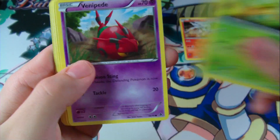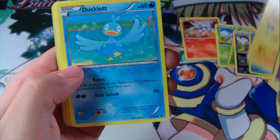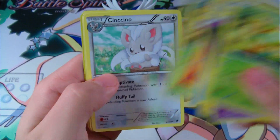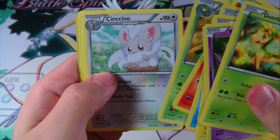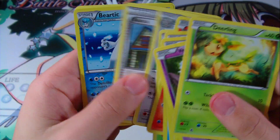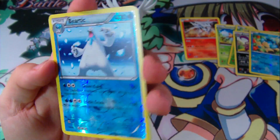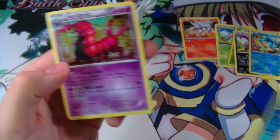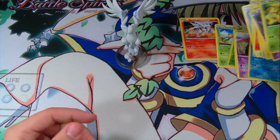Last pack. We have a Deerling, Venipede, Emolga, Ducklett, Pansear, Swanna, Klink, Cinccino, Bianca, a Foil Beartic — that's normally a Foil Rare too — and a Scolipede.